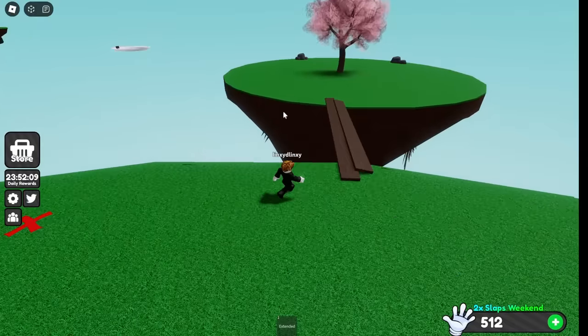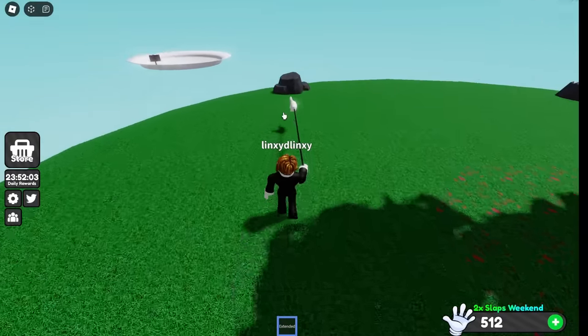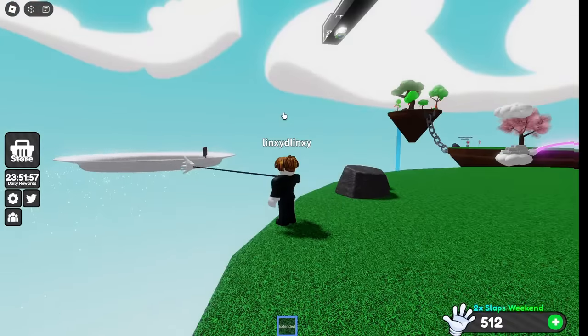You guys see that flying plate over there? We gotta hop on it so we can get to the castle, our next location. Oh brah, I'm going to miss it — come on. You gotta be kidding me, I got kicked back when I tried to jump on it.